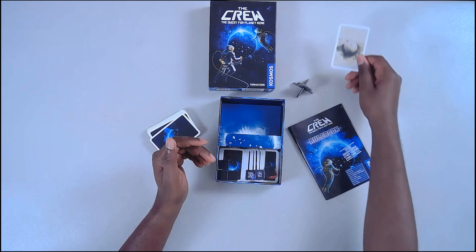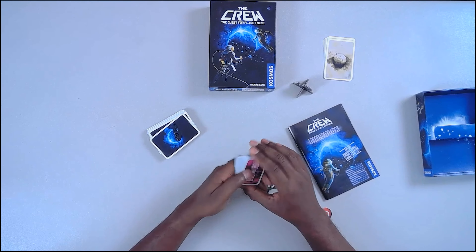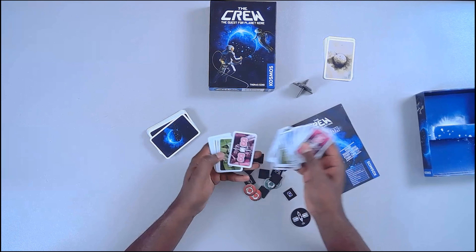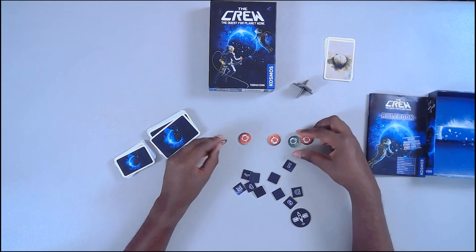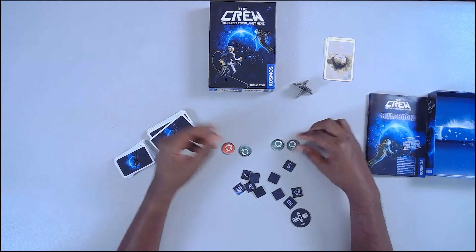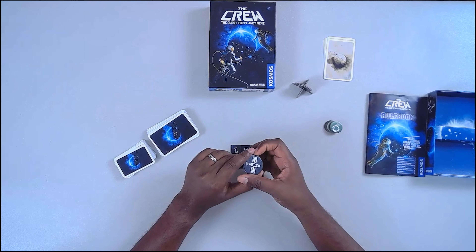There are five reminder cards which remind you when you use a certain communication ability — we'll get into that later. You also have 36 smaller cards which represent the missions you'll be embarking on. In addition to those, you have communication tokens — five of them, green on one side and red on the other. Green means you can use them, red means you cannot.